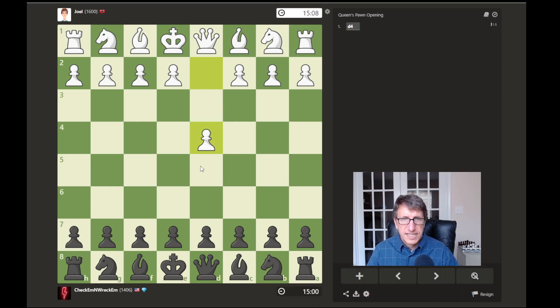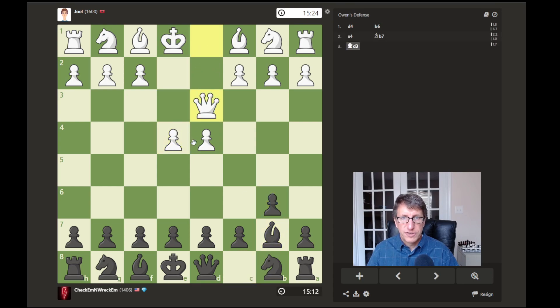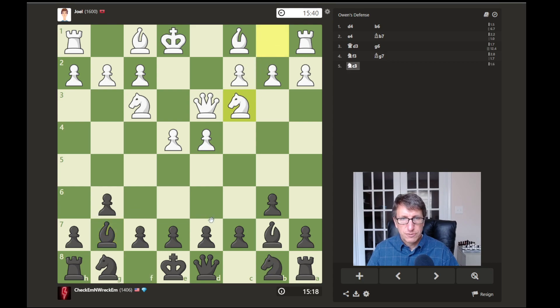He plays d4, so let's set up the Hippopotamus Defense again. He takes control of the center and brings out his queen early. I wouldn't recommend this move because it blocks in his bishop — usually you want to wait and see where best to place the queen. In the Hippopotamus Defense, we fianchetto both bishops.